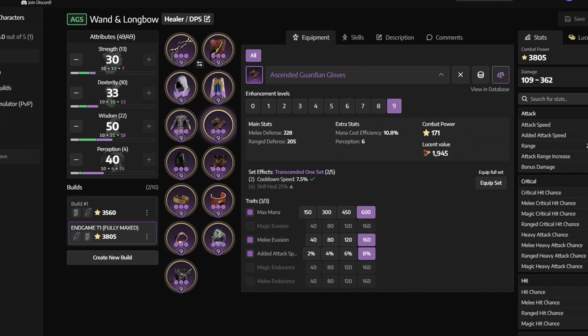Next up we have stats — depending on your gear you should adjust them accordingly. The goal for your endgame build is to reach 30 strength, 30 dexterity, 50 wisdom and 40 perception. All of these milestones will give us extremely high damage and healing capabilities.